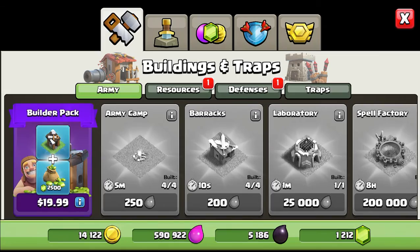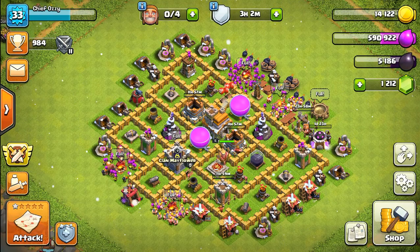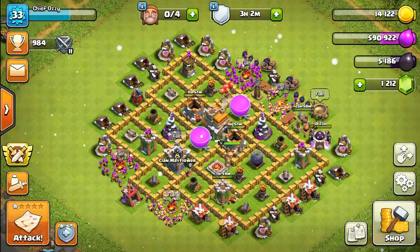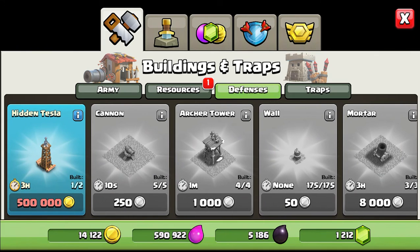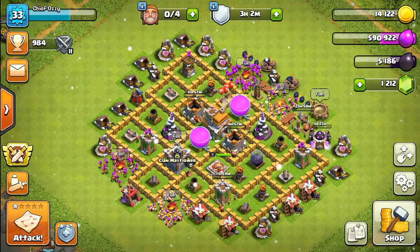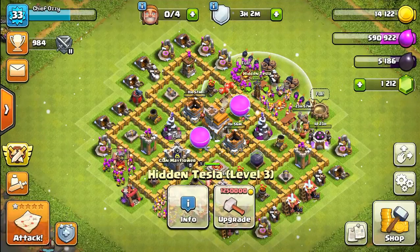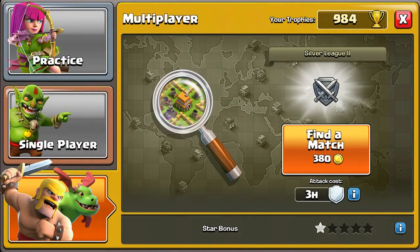I forgot — I should have bought the Tesla. I forgot all about that. We're going to go out raiding. We're going to build the Tesla next episode. We still have one Tesla left to build; it's going to cost 500,000 gold, so we need to save up for that. We can only upgrade the current Tesla to level 3.